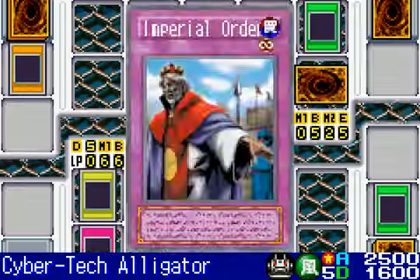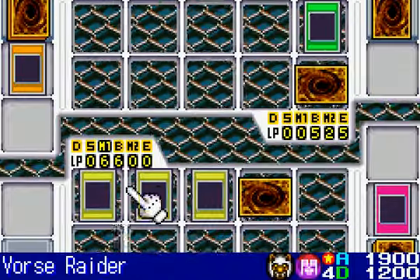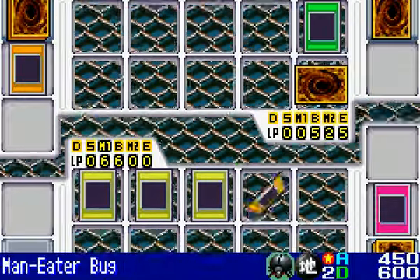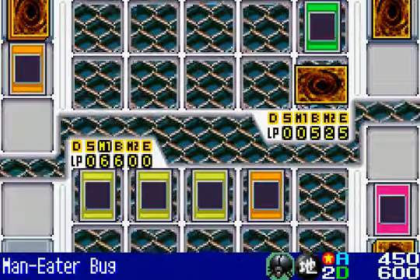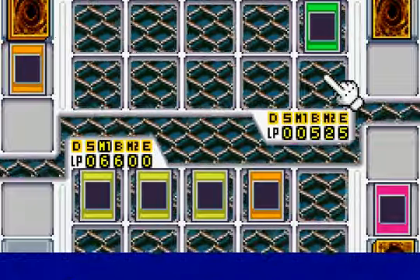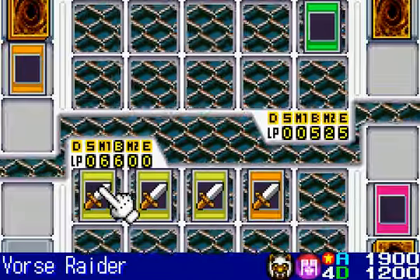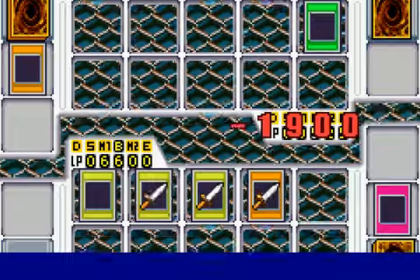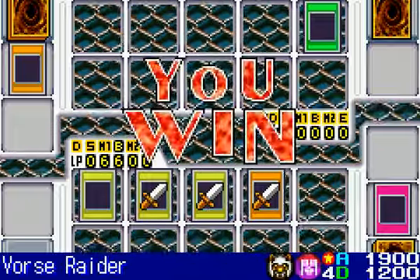Cybertech Alligator. I'm not gonna pay. I'll use Man-Eater Bug to destroy that monster directly. Now I'll just take him out — just like that, it's over. Oh man, I'm maintaining a very good streak. I'm proud of that.